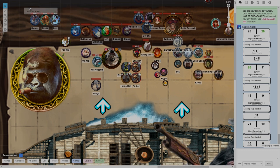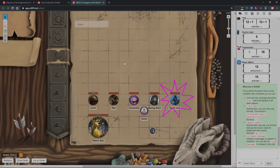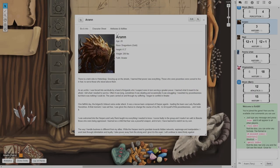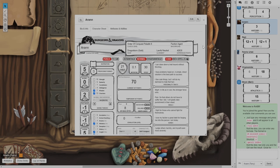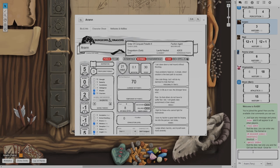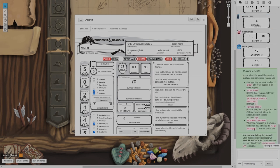Now there's one thing I will use a complicated macro for. I'm going to show you by hopping over to this character — this is Aran and he is a paladin, which means he has smites.